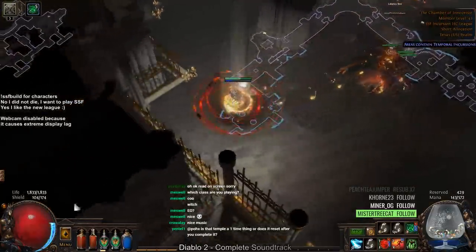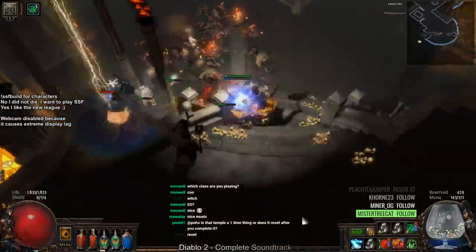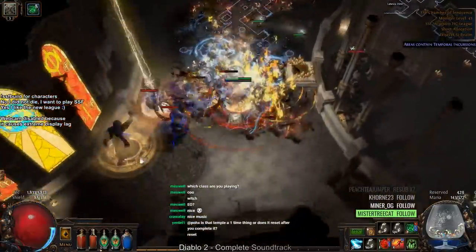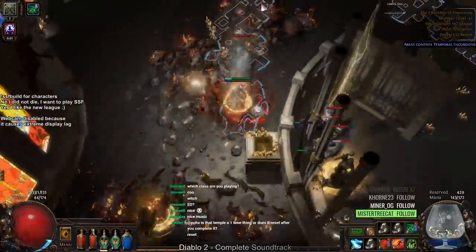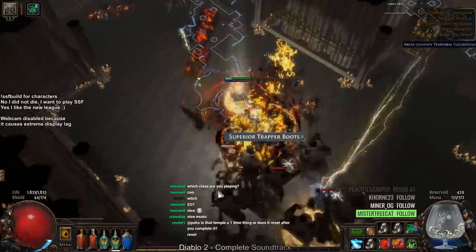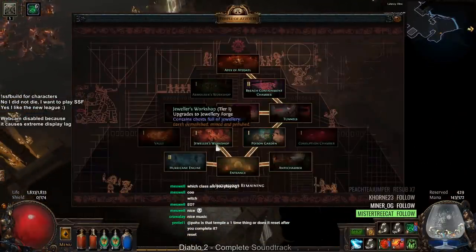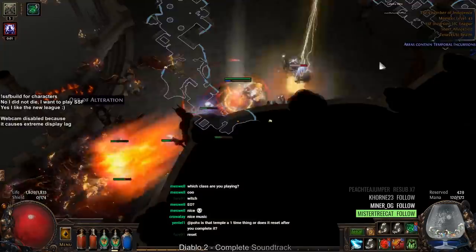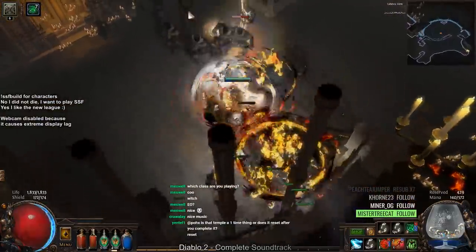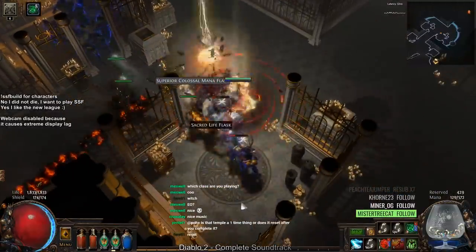You have a limited number of temple runs you can do. You speak to Alva, and after running that set amount of temples you enter the final temple. Based on the path you created — or randomly generated — you go as far as you're able. There are exceptions like the Demolition room where you can blow up one adjacent room, or three rooms with a tier 3 Demolition. After you finish, either by killing the boss or reaching a dead end, you leave and she resets the temple for you.